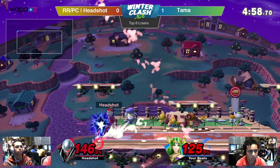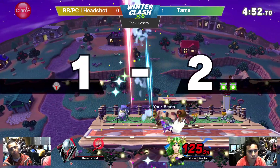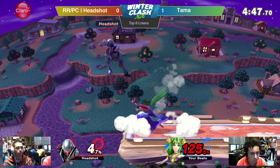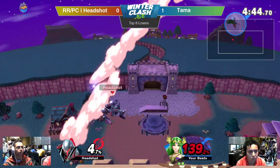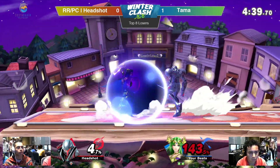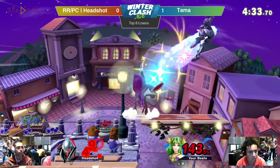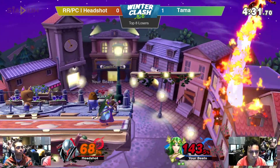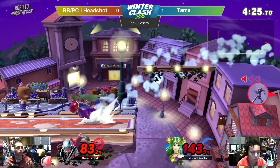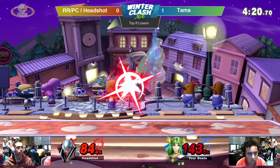Headshot is starting on pursuit. Up air is gonna connect, charge shot is ready. Going in with the two-frame charge shot — gonna miss, and again. The Nair with the up tilt, the BMB. Tama's BMB. This could be Headshot's tournament stock, but he can recover from it. 140% is not that difficult to kill. Nair loops paying dividends. Drag down up air to a grab, sending him to the outside. Explosive Flame, reticle — 68% onto Headshot. Tama is looking poised to get this game, he's got the momentum right here. Let's see what Headshot can do.